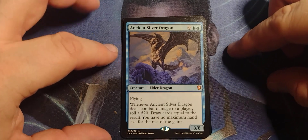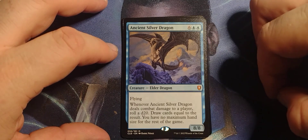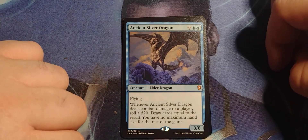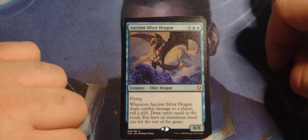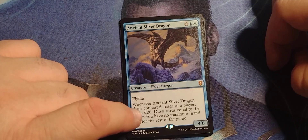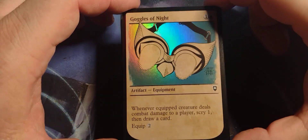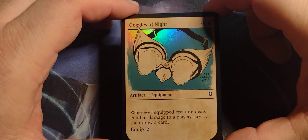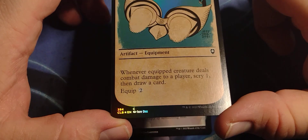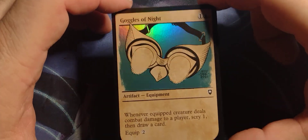And we got the Ancient Silver Dragon — six blue blue, Elder Dragon, 8/8, flying. Whenever Ancient Silver Dragon deals combat damage to a player, roll a d20, draw cards equal to the result, and you have no maximum hand size for the rest of the game. I wonder if that stays in effect if something were to remove the dragon. That's kind of a bummer foil — the numbers are kind of eh.